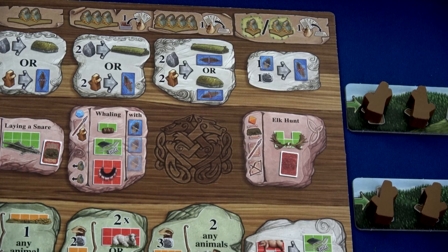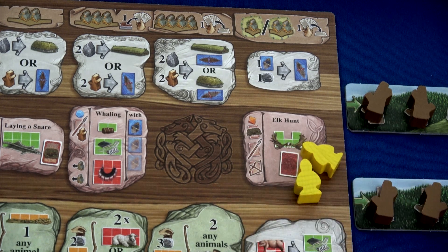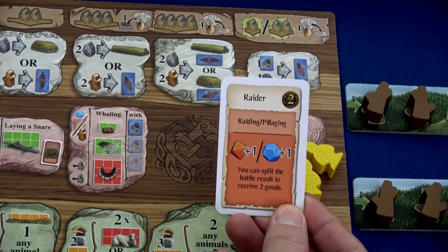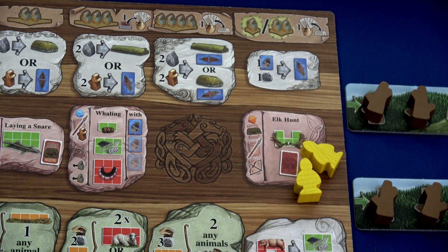Our final action for this round is the elk hunt. We could use just one worker but we have two left, so we'll use both — that way we can play the occupation that's in our hand. We've gained two victory points and a plus one to our dice when we go pillaging or raiding. Elk hunting is the exact opposite of regular hunting: hunting we're trying to get zero, pillaging and plundering we want as high as possible.